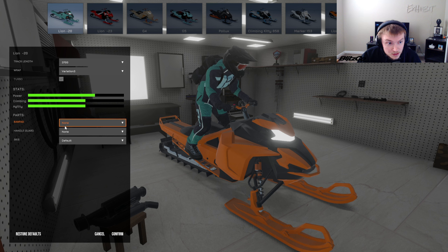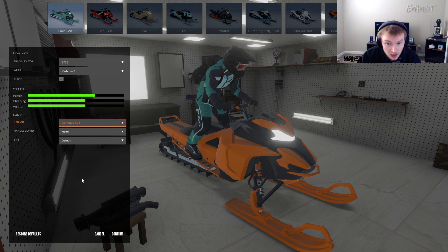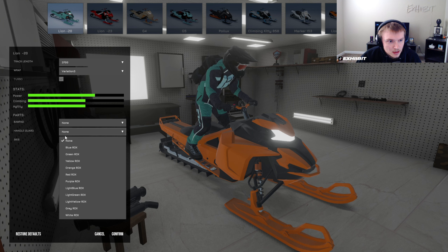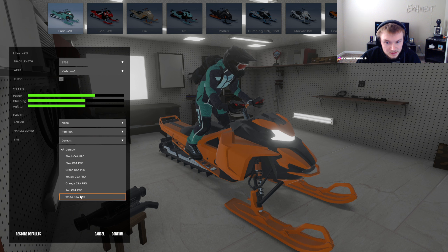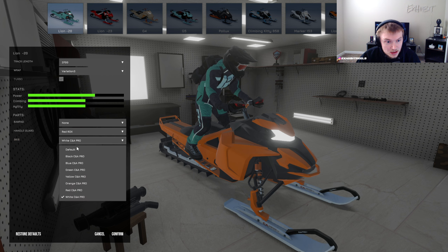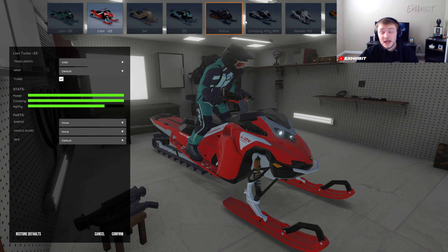Here's the bar pads and handlebars. You can change the bar pad to a bunch of different ones. Let's go with a light blue — it's kind of hard to see from here, but you can see it changes different colors. Then you got hand guards — I think it's freaking sick. And then you can also change the skis. Like I said in the changelog, you can change to a different type of ski. That's very cool and that's with every single one.